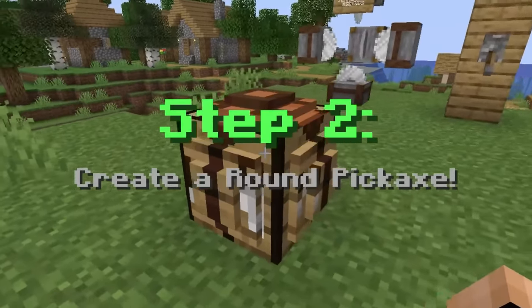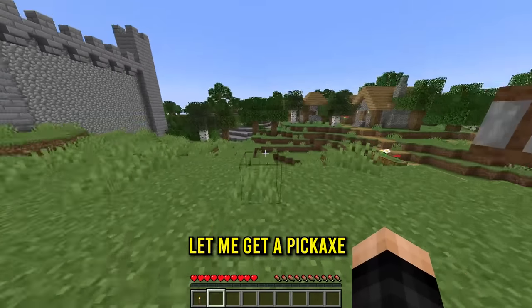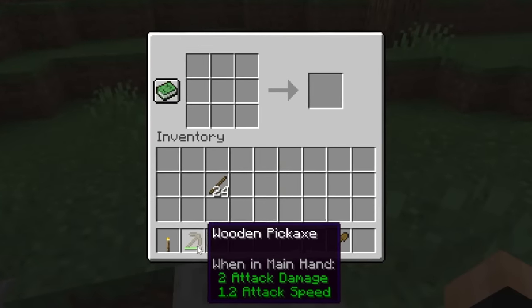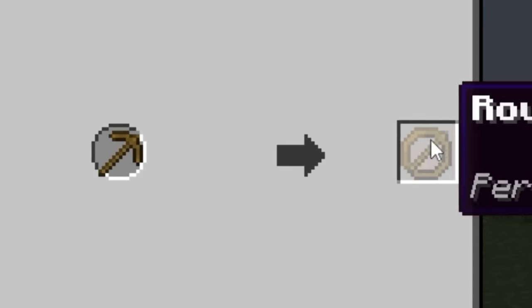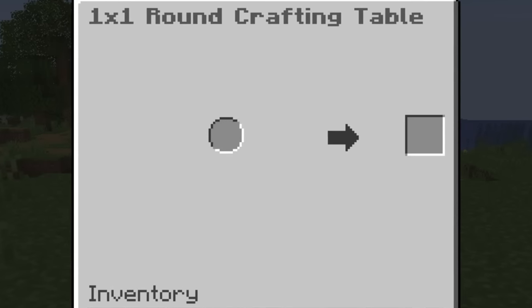Now we have a one-by-one round crafting table and we got to grab the round pickaxe. Oh my gosh, guys, it's literally a circle! Let me get a pickaxe real quick. Now we have a stone pickaxe and a wooden pickaxe. Back at the round crafting table, do we just put the wooden pickaxe in here? That actually works and we get a round wooden pickaxe.